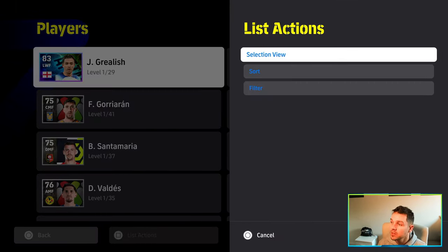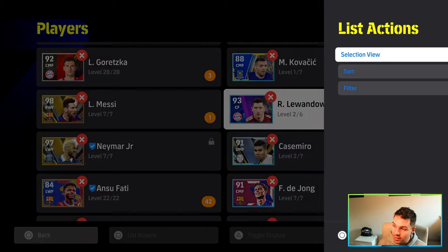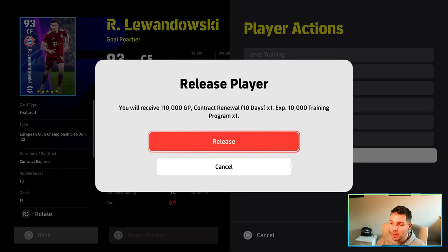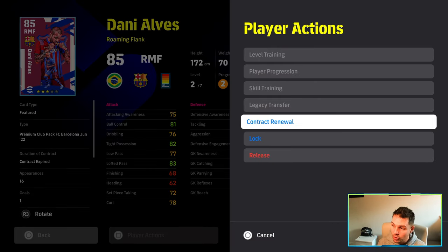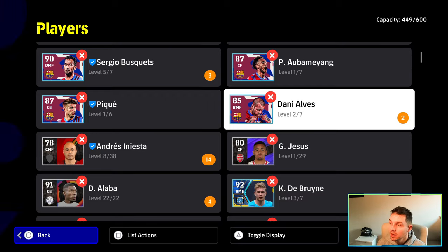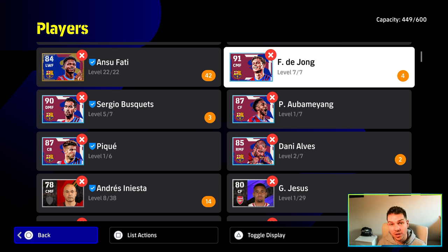Different players have different values when you release them. For example, if I was to release Lewandowski, not only is he going to give me 110,000 GP for one player, he's also going to give me a 10,000 XP trainer program because he's a 5-star, and a contract renewal. We'll show you that in the next video. On top of that, if you release a 4-star or a 3-star player, they're going to give you less. A 3-star like Daniel is only going to give me 1,000 trainer programs. A 4-star player is only going to give you 4,000 trainer XP. So with a 5-star player, they usually give you 10,000, which is definitely worth your bang for your buck.